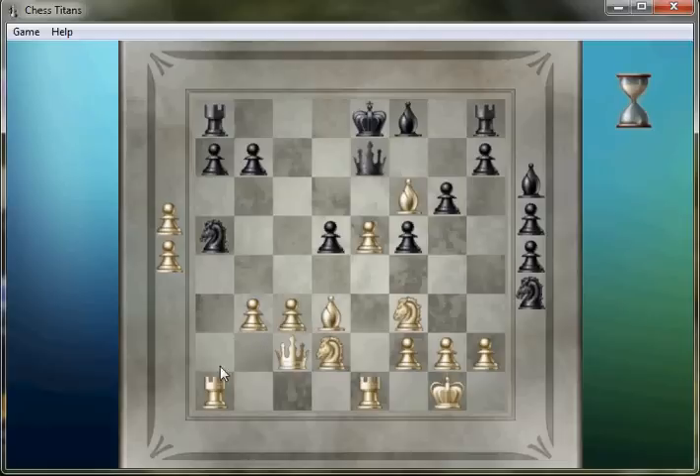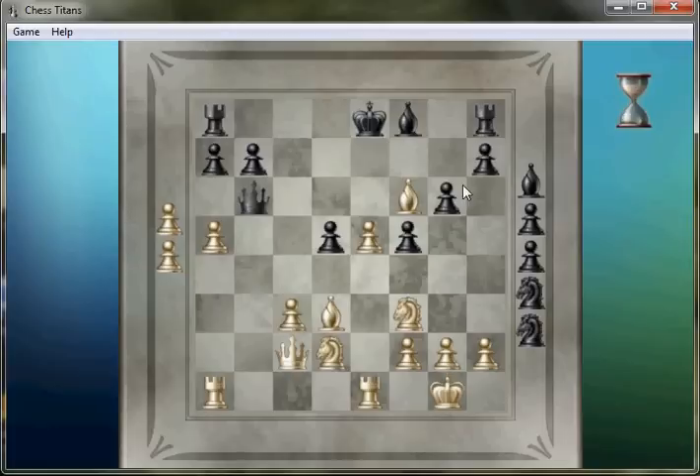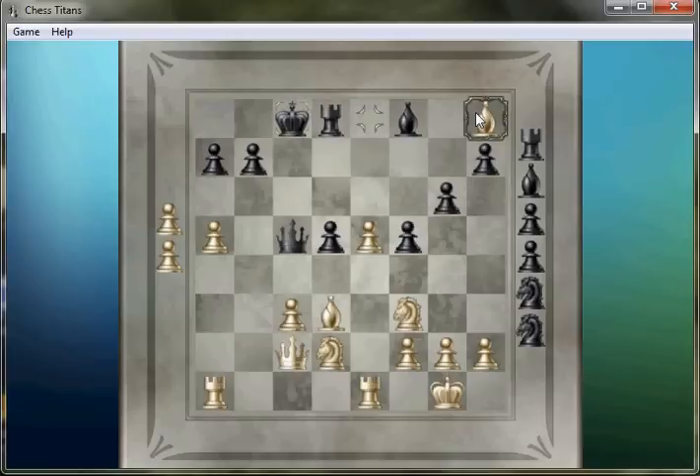I'll capture with my pawns, just to get pawns closer to the center of the board where they matter more. I'll go ahead and do that quickly. This is with tempo on the queen. Level three has just been throwing a lot of material at me this game. I've got a passed pawn — I guess I'll work with that for a bit.